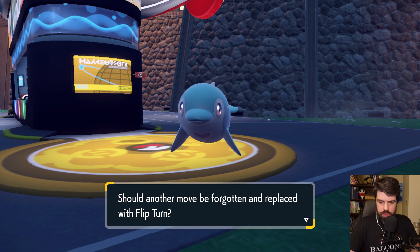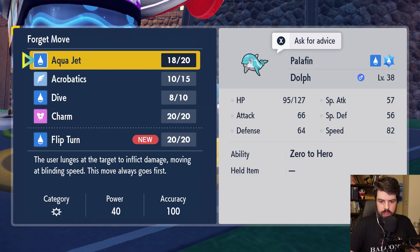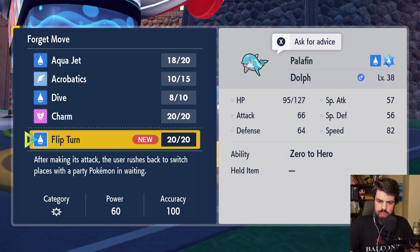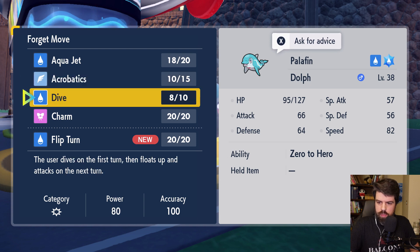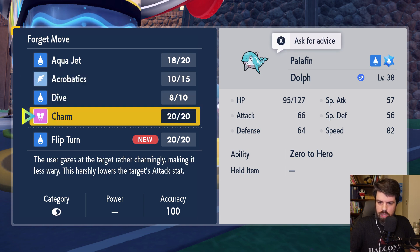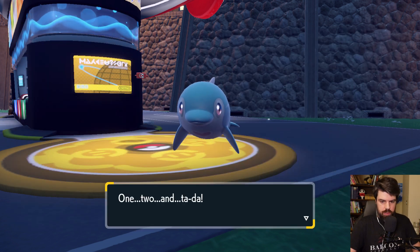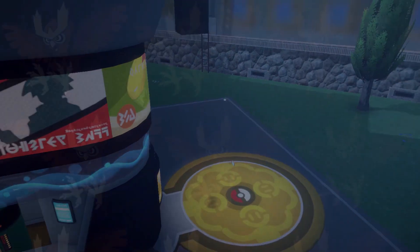Should another turn be forgotten or replaced with Flip Turn? Let's see what Flip Turn does — after making its attack the user rushes back to switch places with a party Pokémon waiting. That's interesting. I think I still like Dive. Its speed is 82, that's pretty good. I don't see myself using Charm that much, so we'll go ahead and forget that and learn Flip Turn instead. Dolf forgot Charm and learned Flip Turn!